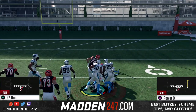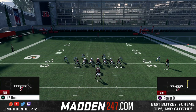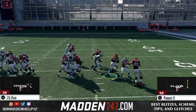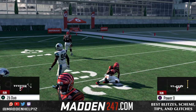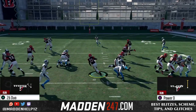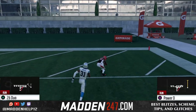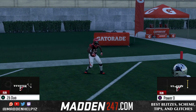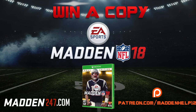Remember: if you want to hit it inside, go with the Power O; if you want to bounce it outside, go with the 26 Duo — but you can also cut back inside with the 26 Duo if a gap opens. Right there you can see the 26 Duo is great against goal line because you're getting great push and also getting that kick-out block from the fullback.